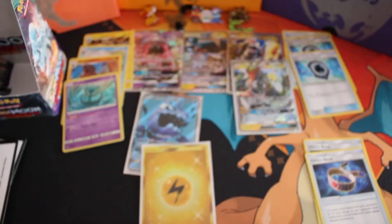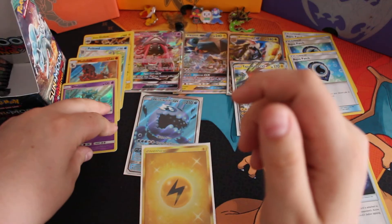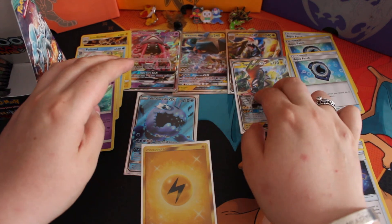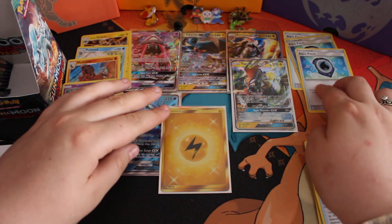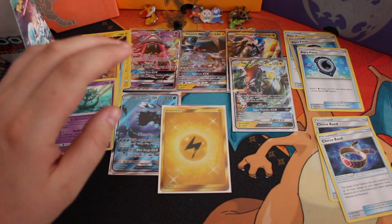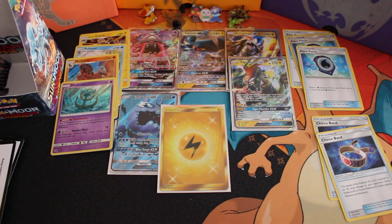So guys, as you can see, this is our haul so far. It stands as four holos: Tapu Lele, Thicker Vault, Komoto, Tapu Koko, the Wishiwashi Full Art, and a secret rare card, with three Aqua Patches and two Choice Bands. We've got one more pack to go — nine packs total. I'll see you in the next video. Please like and subscribe for more videos.